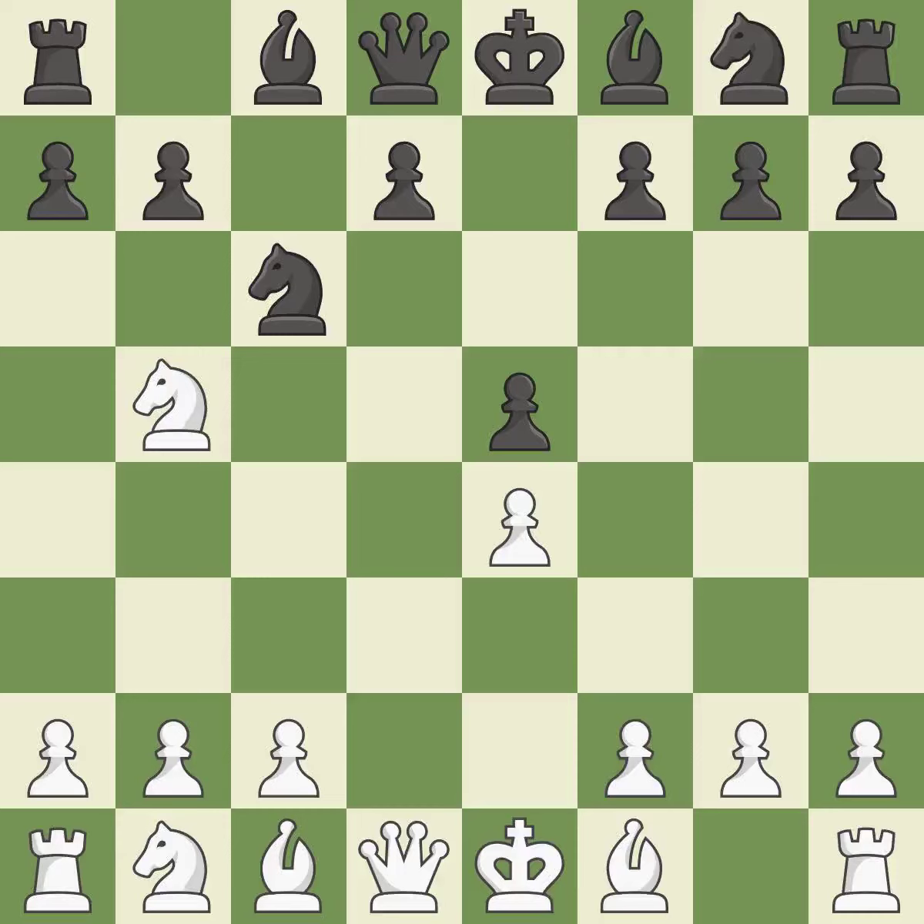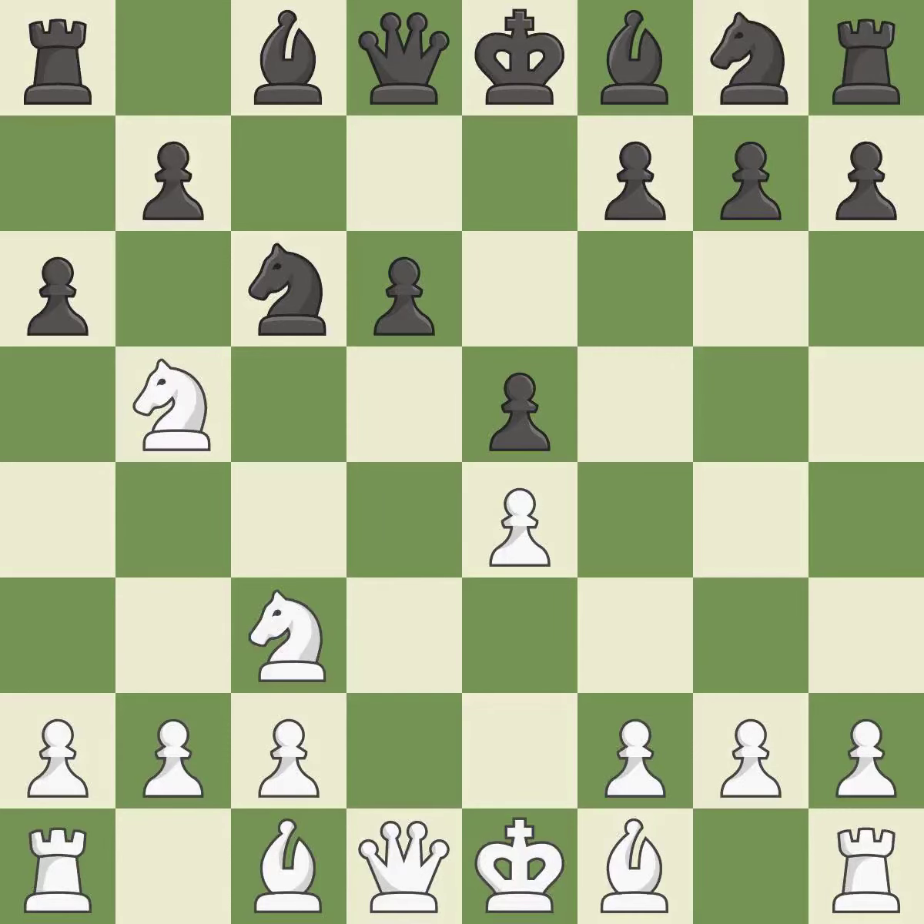Nb5 moves the knight to an aggressive square where it threatens Nd6+. D6 defends the e5 pawn and allows the light-squared bishop to develop. N1c3 develops the knight toward the center, supports the e4 pawn and threatens Nd5. A6 attacks the knight on b5 and prepares the b5 pawn push. Na3 retreats the knight to a square where it controls c4. B5 takes space on the queenside, allows black to fianchetto the light-squared bishop to b7, and threatens b5-b4 which attacks both of white's knights.